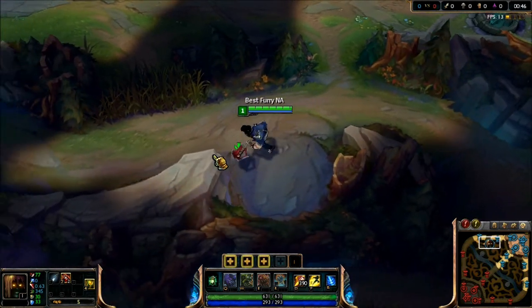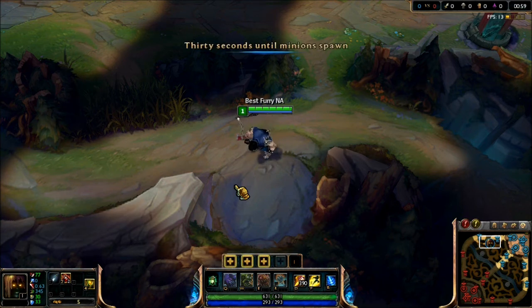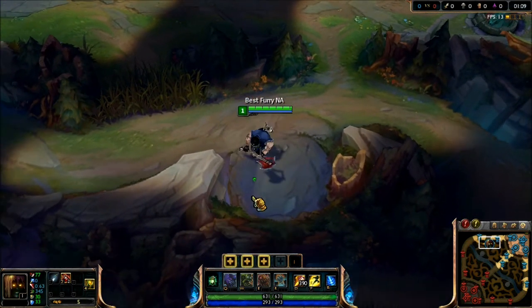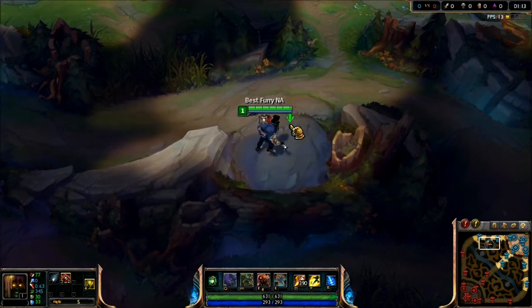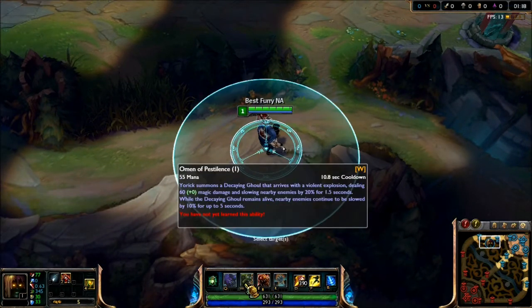You take Yorick jungle when you already have a top laner — say someone like Gnar or Tryndamere really wants to go top. Yorick is really good with hypercarries, and there are a lot of hypercarries right now: Yi, Fiora, Tryndamere, Kogmaw, Vayne, Tristana. A lot of them have become more viable. If anyone's curious about Yorick jungle, you max your E first, then Q is second, and W is last.